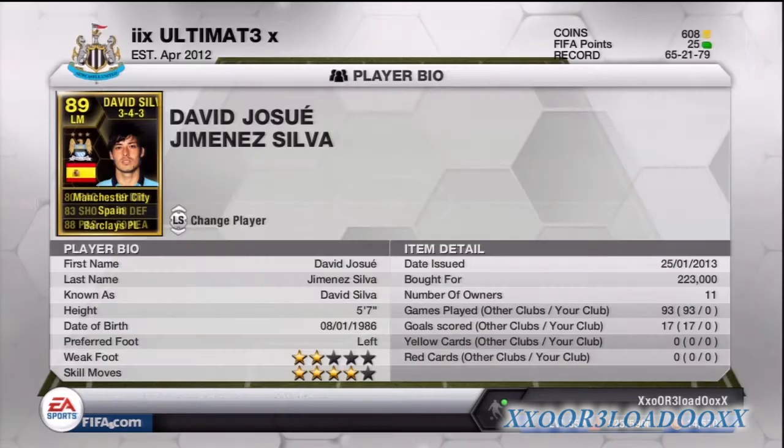Here we have our first in-form for the team — his name is David Silva. If you can't afford him I would say go with Gareth Bale, who is a really nice player as well. He's got four-star skills and two-star weak foot — not great. I paid 223k for him and he's got pretty nice all-round stats.